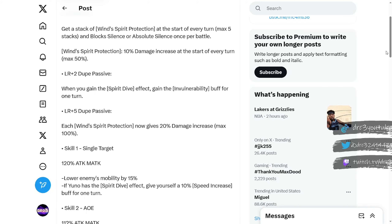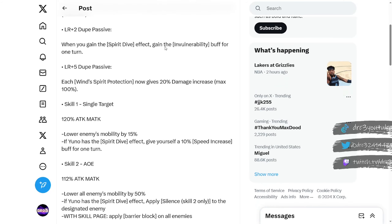His LR plus one dupe passive: when you gain the Spirit Dive effect, you gain the invulnerability buff for one turn, which is pretty nice because that is for one full turn of Yuno's turn — not one battle turn like the weird thing Guldray has. His LR plus five dupe passive: each Wind Spirit Protection now gives 20% damage increase, max up to 100% damage increase. That is very very big, so this is definitely a character you're going to want to max dupe out if you can.